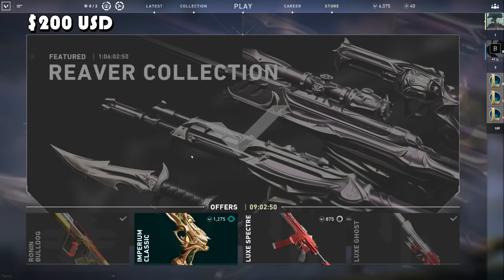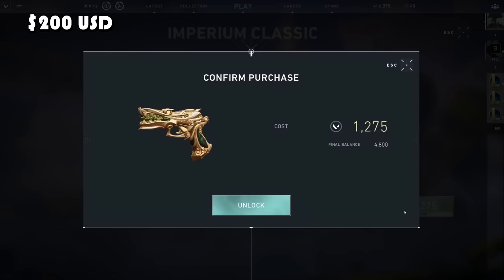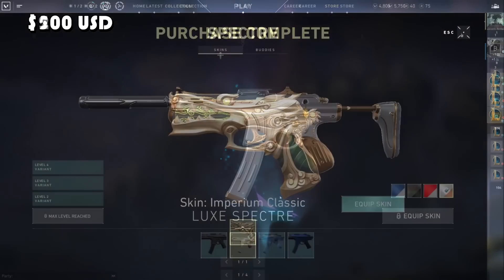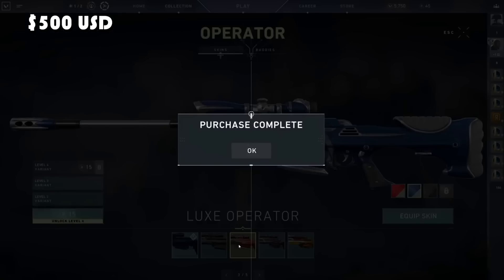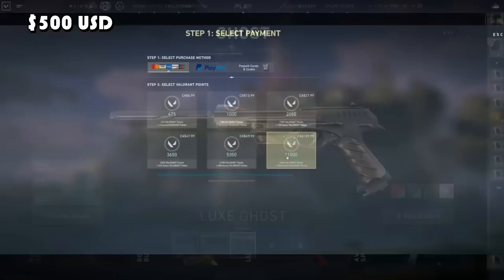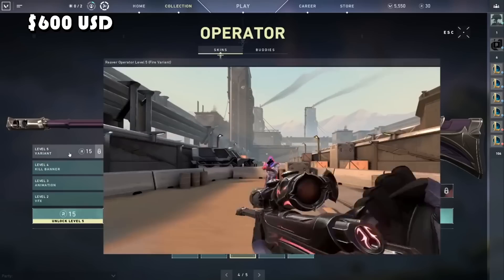Only beta players would have remembered or used them. There was an Imperium knife and a few other things, but they aren't too relevant since they're gone. I would love to see them return in the future. Here's exactly what an inventory would look like — everything looked completely different, and I'll kind of speed it forward as we enter the very first launch of the very first bundle.